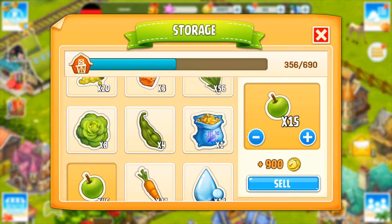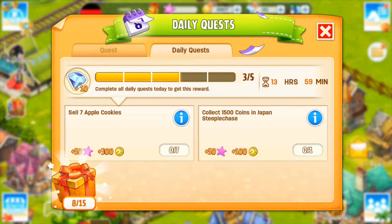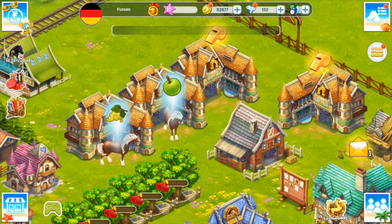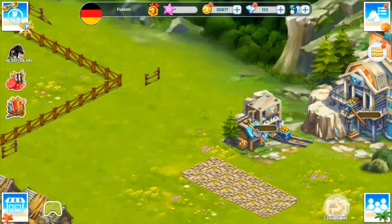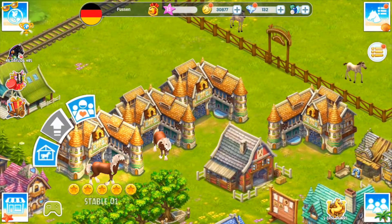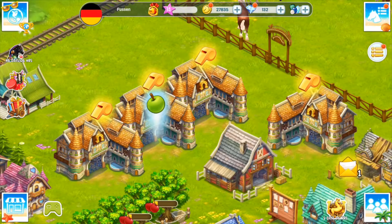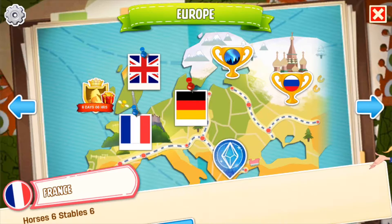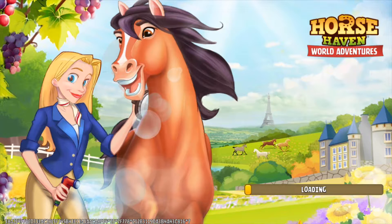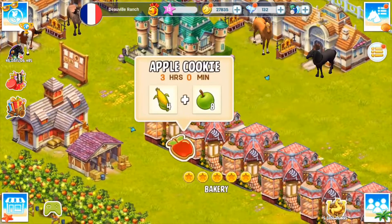I do have apples, great. I will sell a couple of extra ones, that won't do any harm. Oh, apple cookies - okay, we're going to have to go to the French ranch for that. I'm going to put these quickly into mine again. I'm actually going to train my other two horses here as well. Now I'm going to go to the French ranch so I can put some apple cookies into the bakery to make some of those, otherwise we won't get that daily.